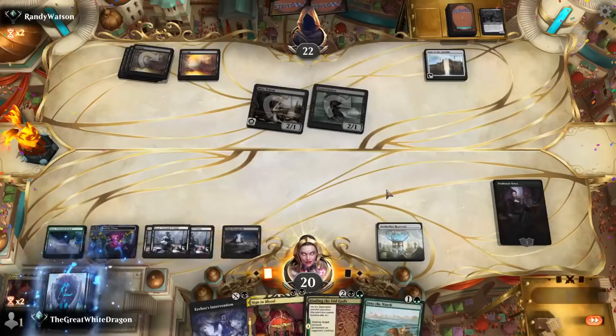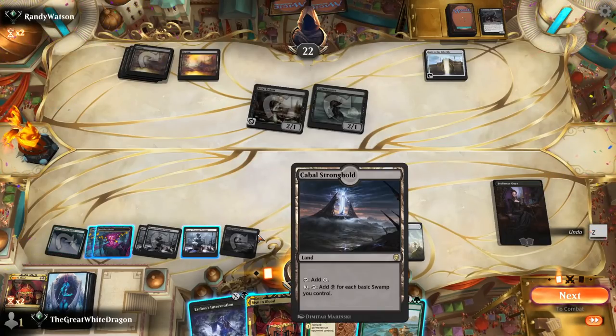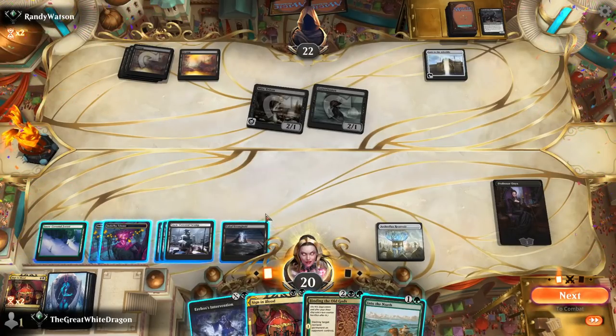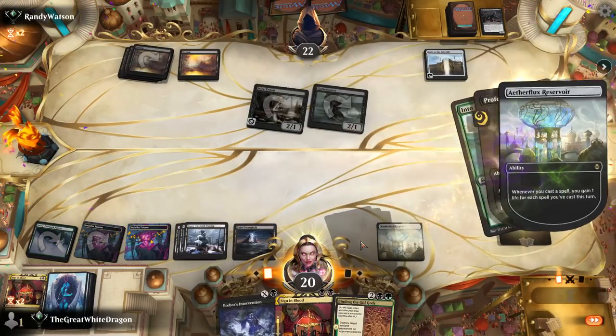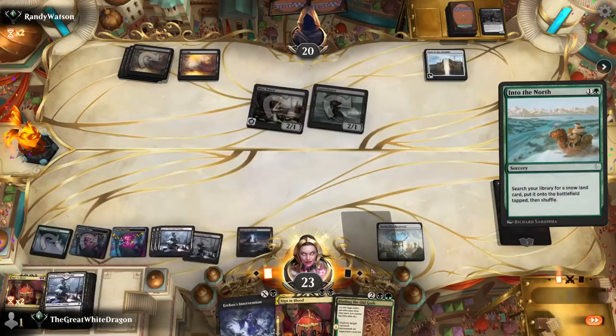Can I actually do this for a lot of mana? I always forget that's not a basic swamp, but it's fine. Could use the snow lands but this has a cycling so it is what it is. I definitely want to cast Into the North because it's just flat out better.